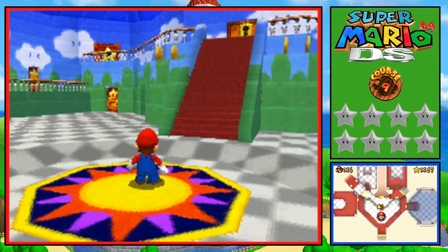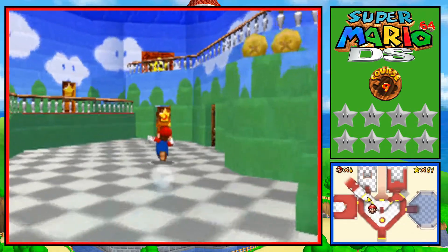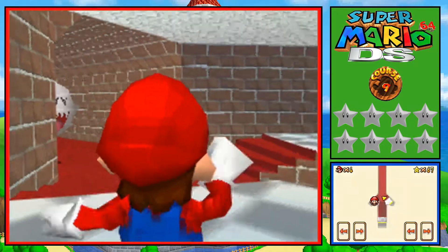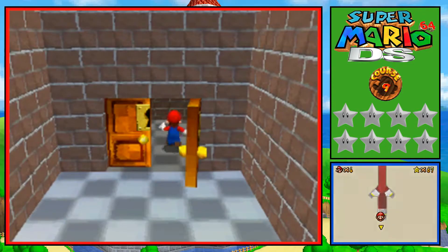Hello everybody, my name is Chip and welcome back to Super Mario 64 DS part 14. In today's part we're gonna be heading down to the basement, and we're actually gonna be doing the ninth world - Dire Dire Docks.